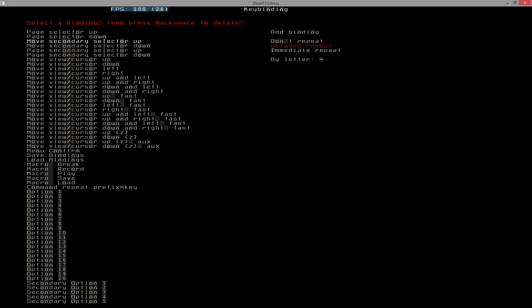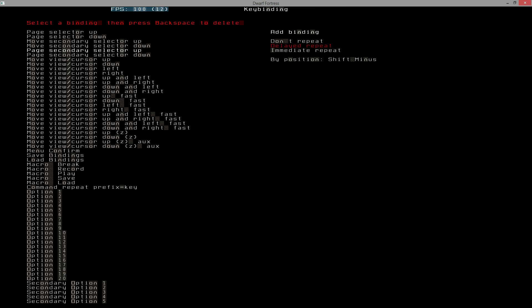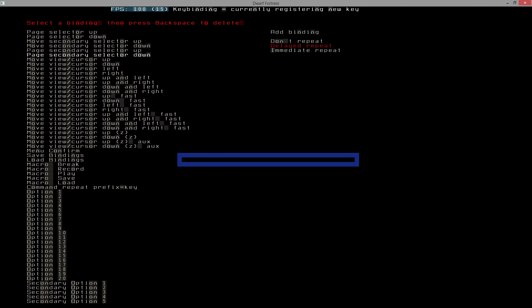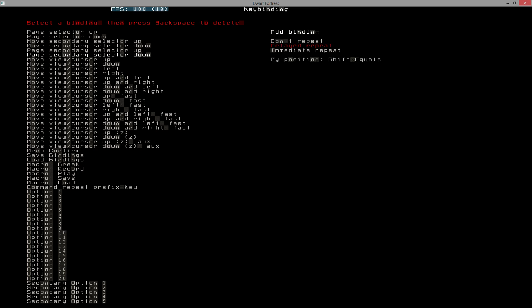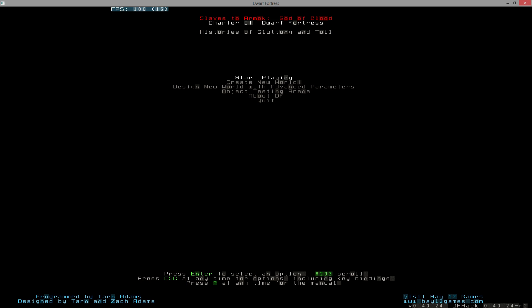I don't like having to do shift-equals, so I'm going to go into key bindings, then general, scroll down to secondary selector down, remove the current binding using backspace, and add a new binding set to equals instead of plus. For secondary selector down page, I want underscore, so I'll delete that and add a binding of underscore. For the page down selector I'll set shift-equals as the plus key. These were built for the number pad but I don't use it. Saving and exiting key binding changes.